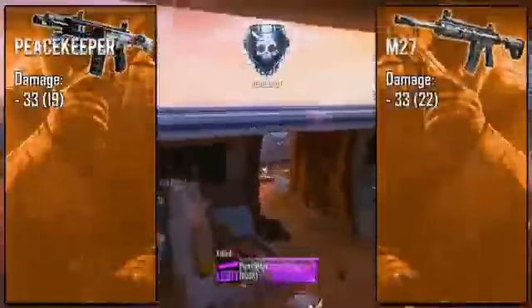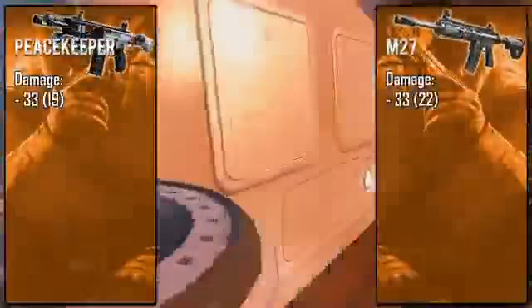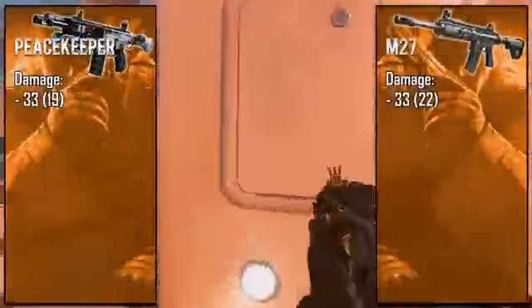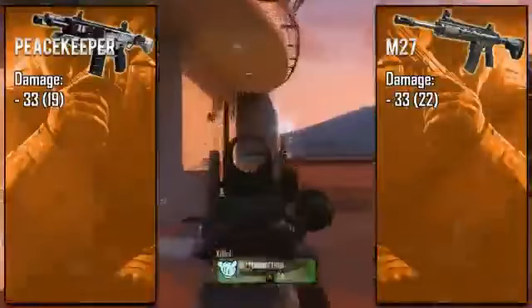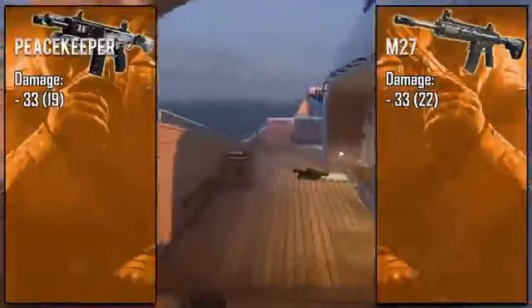Starting off with the Peacekeeper, it's got a 33 to 19 point damage, which is on par with pretty much every other submachine gun in the game, so in that aspect it's nothing special. However, its medium damage of about 22 has an incredible range, and after some recent patches it's now the longest range SMG in the game, which a lot of you could probably already tell from using it.